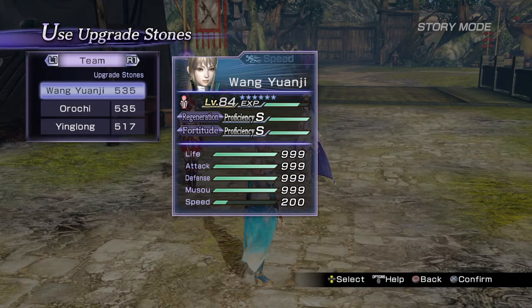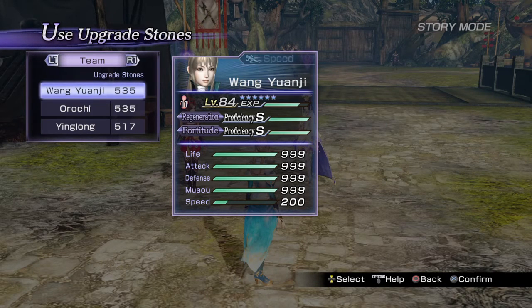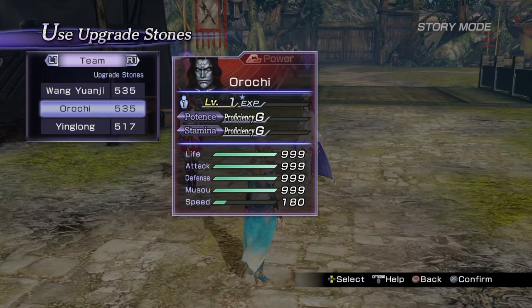The second thing you do — as you can notice, Wangy Wangy and Orderchi have 535 upgrade stones. So what you need to do is press, depending on where your character's position is, the directional pad plus X and Circle at the same time on the PS4 controller, or A and B on the Xbox controller.